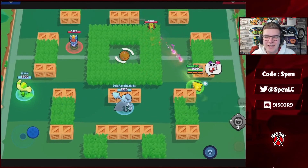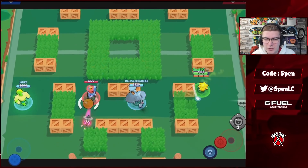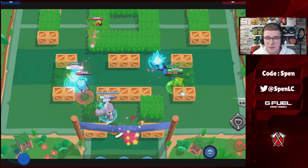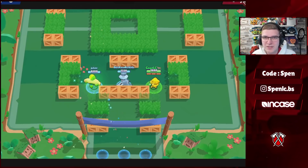Next up we have Nita. It's fairly simple for this build — it's going to be the Bail Me star power and the Fox Fur gadget. The only mode I would actually recommend using the other star power in is Heist. Everywhere else you want to be using this build.